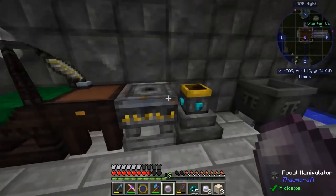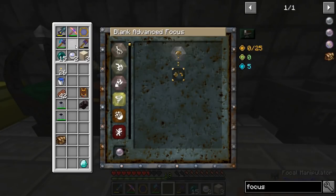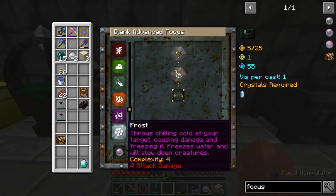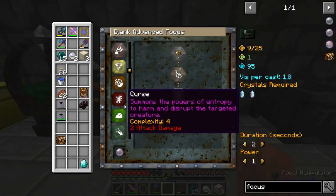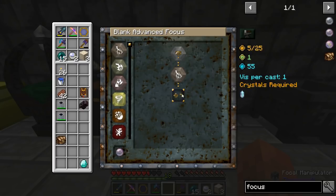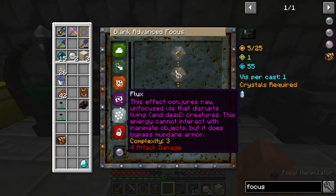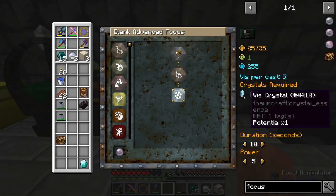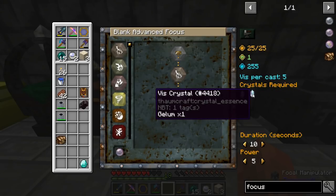Now we've got the blank advanced focus. Let's get the advanced focus in here. We're going to go with a bolt of frost — I do really like the frost one, that's awesome. Oh, we've got rift — we should do that one, but no, not yet. So frost: I can amp up the power all the way and then get the duration as long as I can possibly get it. Duration of 10, 5 vis per thing — it takes potentia and gelum shards.